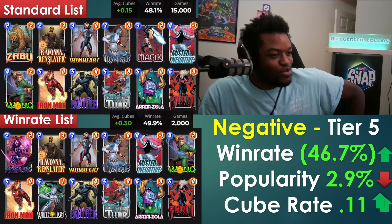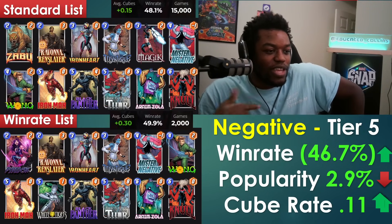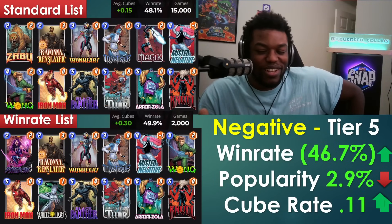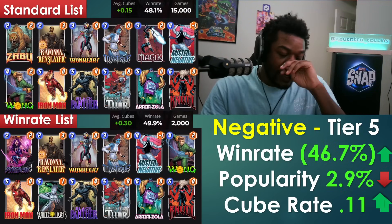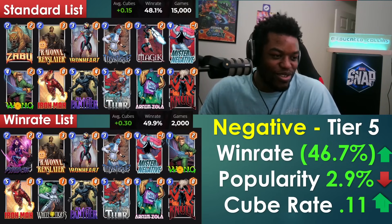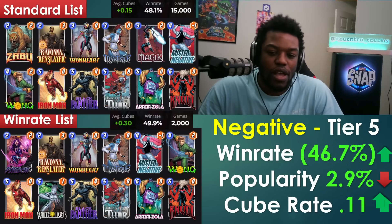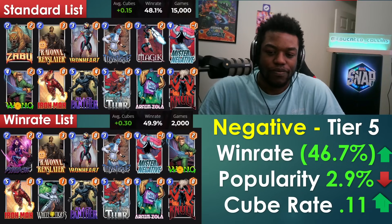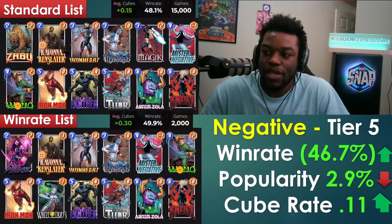Negative has good news: win rate went up and cube rate went from negative to positive territory. The biggest reason is people have stopped running Havok, which was destroying Negative's stats. At 46% win rate it's still below 50%, but it's a positive trend and the cube rate is now at least functional.